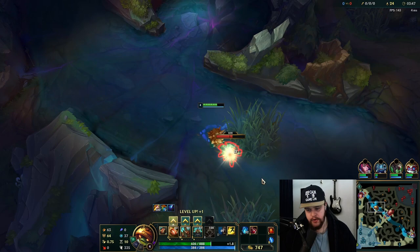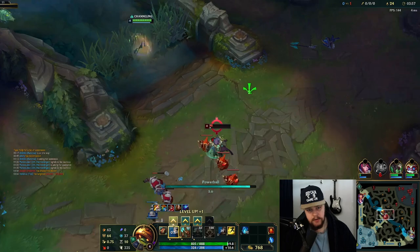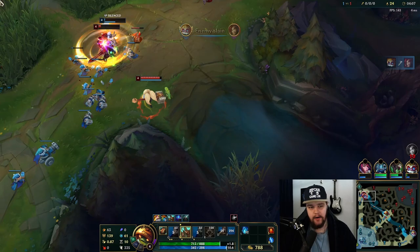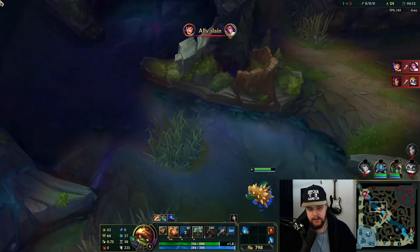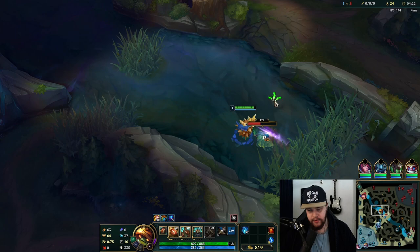I'm just gonna auto attack this — not gonna use any of my abilities right here because if Poppy shows up I'd rather have them up. I see a fight going on top as well. I'm gonna have to go for this... are you kidding me? I also don't get Scuttler on 10 HP because the pet sucks. I am very sad — that's disgusting. I'm gonna have to hit the pad. Probably should have flashed over the minion wave I suppose.